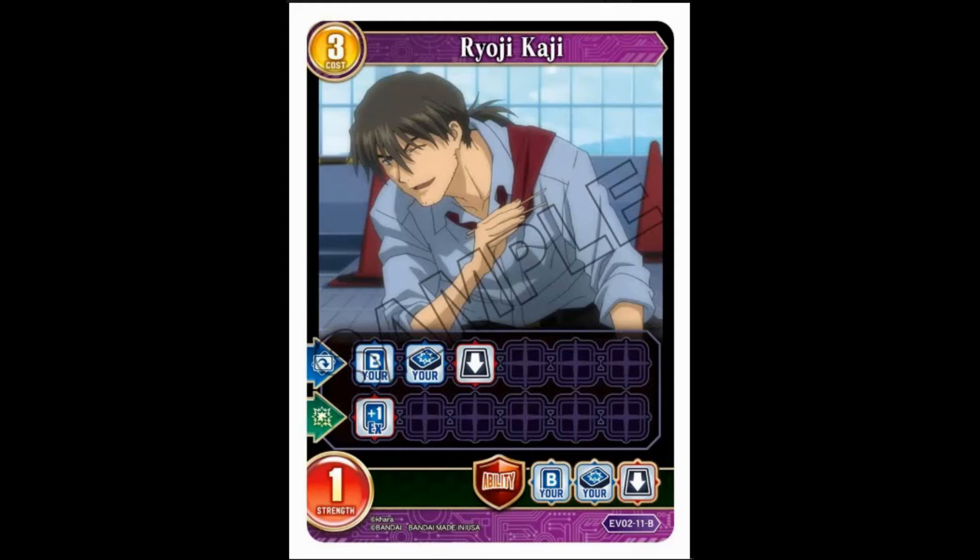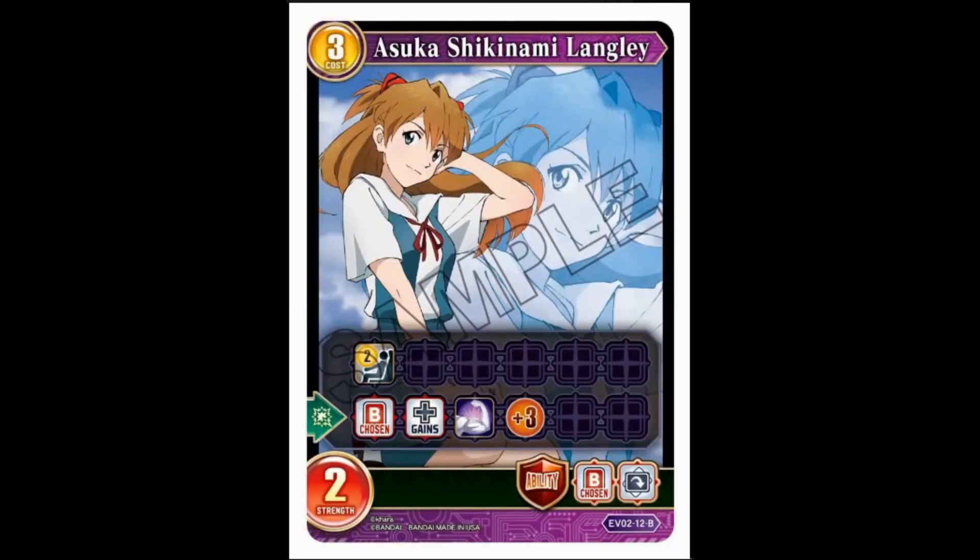Next up we have Asuka again: three cost, two strength, pilot two. When it's destroyed, choose a battler and it gains last stand plus three. Not a very good ability. Guardian ability: choose a battler type, which is good. I don't really care for this card — I don't know why you'd want to give one of your other cards last stand when you can buff it through other means.